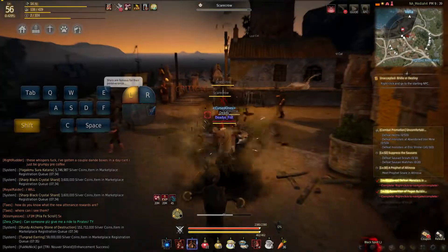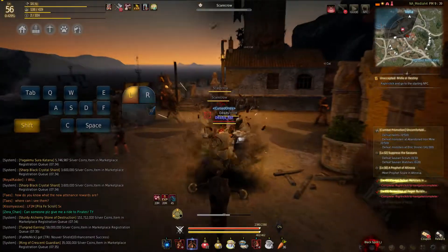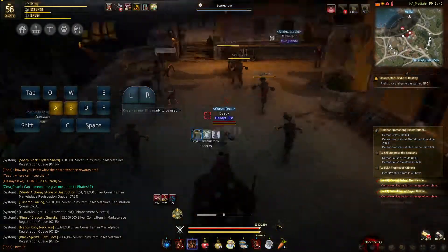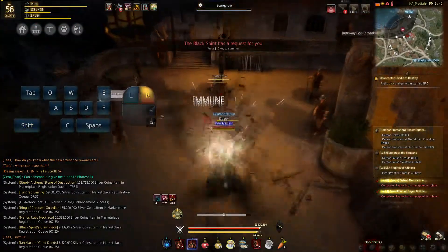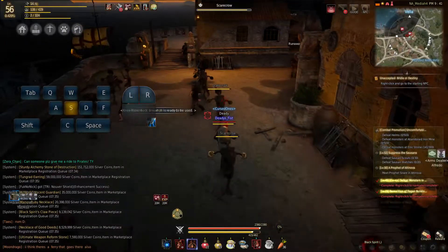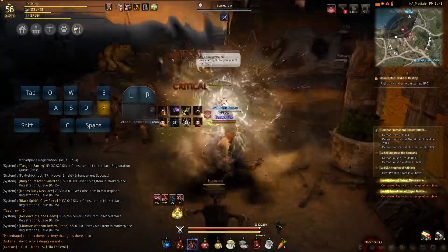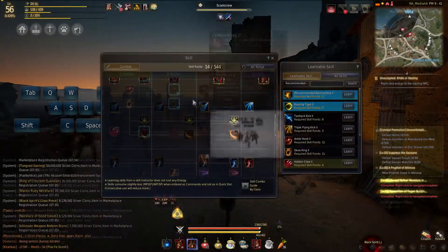That's actually why I have Hidden Claw locked — so this way I can just hold Shift and left mouse button and just have a block all the time. You can shake up the combo a little bit — you can do the Flying Kicks if you don't want to do the Tornado Kicks. And then after this you can go right into those elbows and punch-kick combos with Crimson Fang.